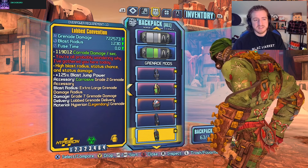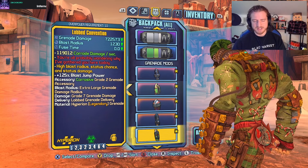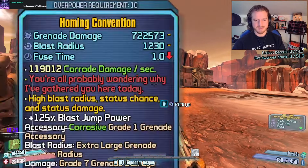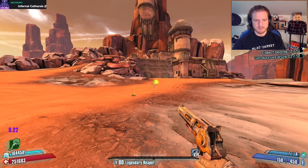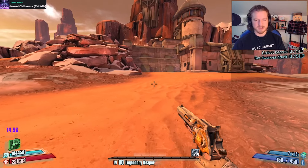We've got the Convention, which is that Singularity Large AoE nade. And it is corrosive this time, so that can come in different elements. Just to show it: pull, and then big explosion. That's pretty much its special effect.